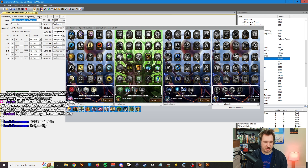Epic Destinies, self-explanatory. These are the Epic Destinies. Make sure you click all of them because you get Fate points, or Epic Destiny points, when you click each Epic Destiny, so make sure you click each one.